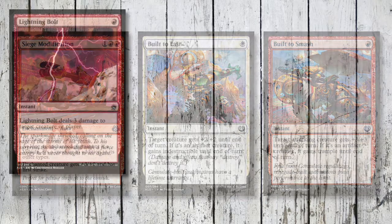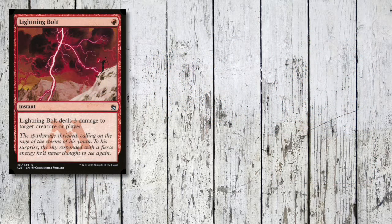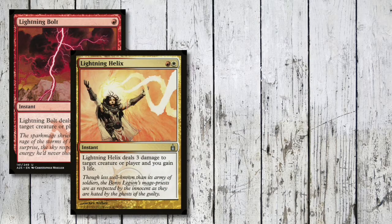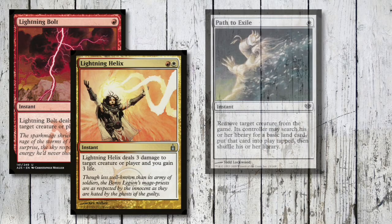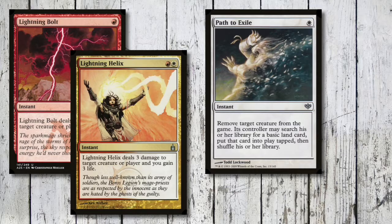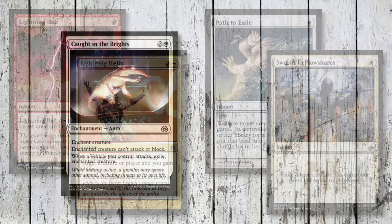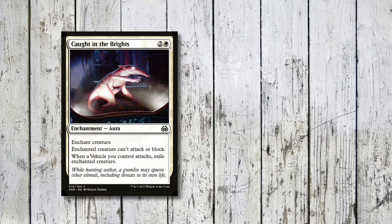Now we're into some fairly standard Boros spells. We've got Lightning Bolt, Lightning Helix which also gains us three life, Path to Exile, and Swords to Plowshares. Then we've got Caught in the Brights - basically Oblivion Ring but with the added clause that when a vehicle you control attacks, exile the enchanted creature. You can only enchant a creature though - you can't target any non-land permanent like other enchantments of this type.